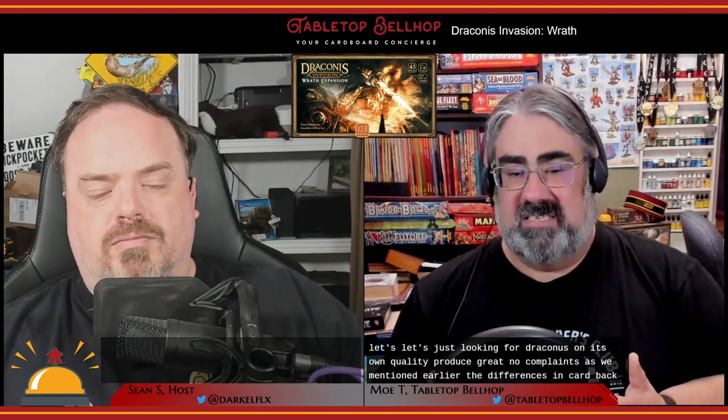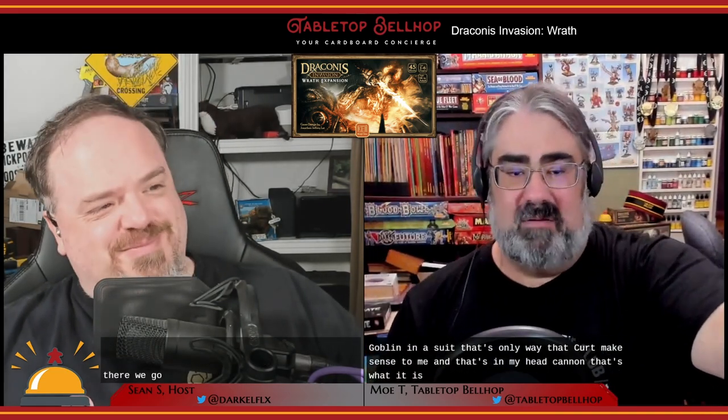Quality was great - I'm happy with it and have no complaints. As mentioned, the differences in card backs are subtle enough that you have to go looking for it, and everything else is as good or better quality than the original game. I appreciate the amount of color and variety in the new artwork, though we did question some card names. Take a look at the Goblin Enforcer card, for example - the biggest, toughest, most humanoid goblin I've ever run across. I still assume it's a little tiny goblin in a suit - that's the only way that card makes sense.